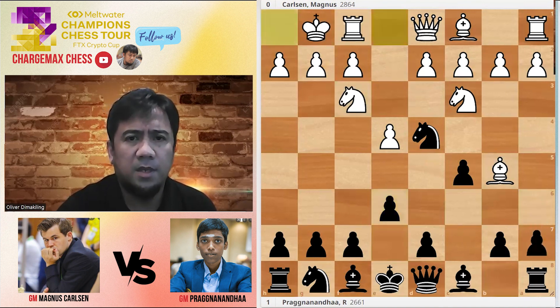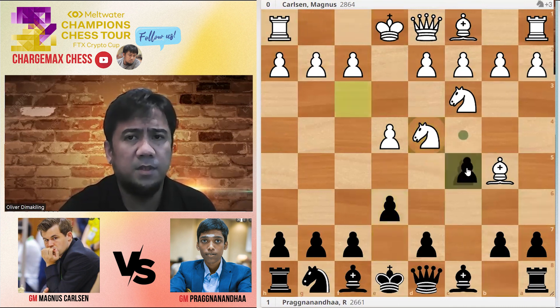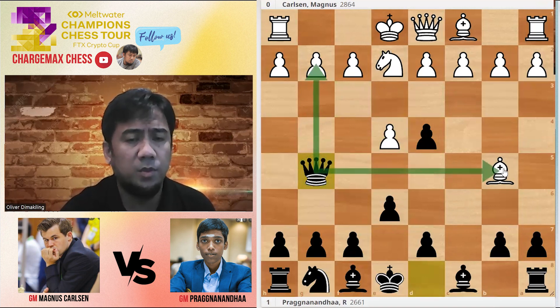Here Magnus castles. If you take that Knight on D4, let's say you go Knight-E2, Queen goes to G5 — that's the point, attacking that knight and division. So you're not taking that D4 Knight.